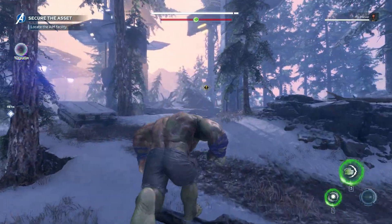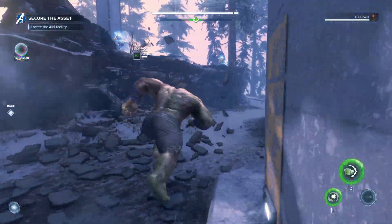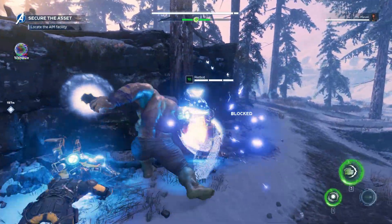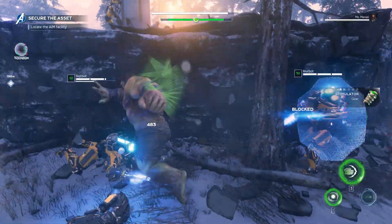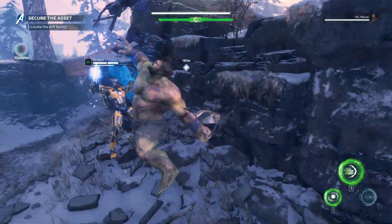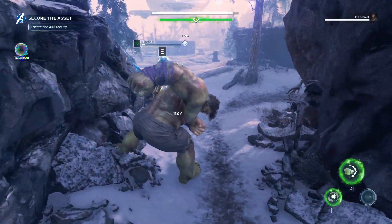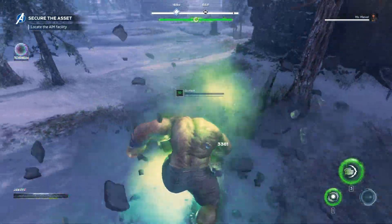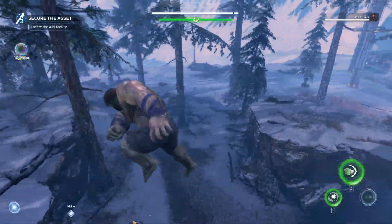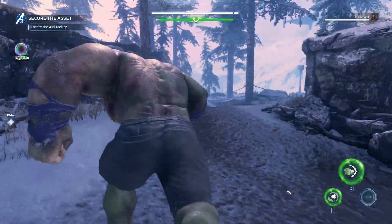Alright, we got an enemy over there. There we go — nice! Shell's broken now. There is a chest with gear close by — another one. Anyone else here? We got one there. Looks like I'm out — I need some help. Alright, we got it. Nice, off we go now.